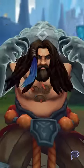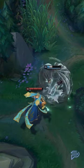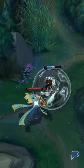Next we have the mantle stance, which is replacing the old turtle stance. It'll grant him a huge shield as well as life steal. When empowered, this stance will give him massive life steal and regeneration.